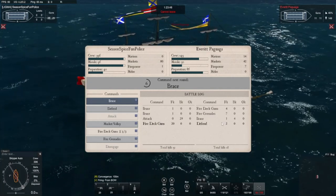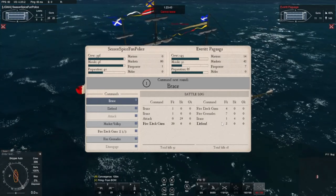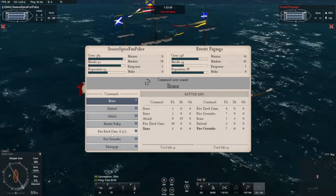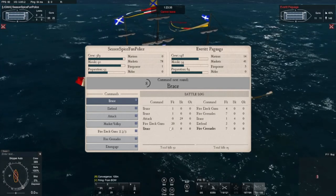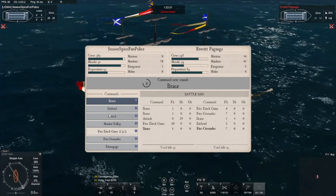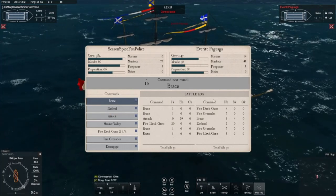Do keep in mind: if you're fighting players, do not try to predict this kind of pattern the way it's very easy against AI. Players can, again, at the very last second switch to attack or maintain fire deck guns. It's a very classical move — you sit at fire deck guns, and then you switch in the last second to attack, expecting your opponent to switch over to brace because he's sitting on defend.